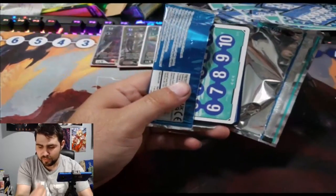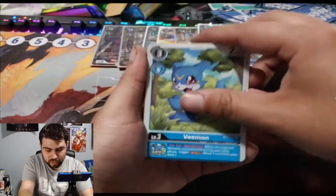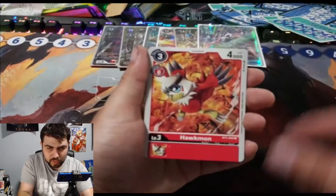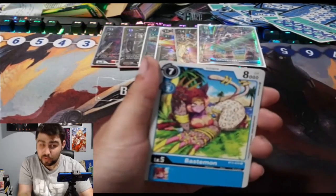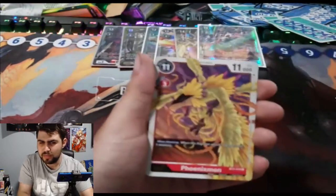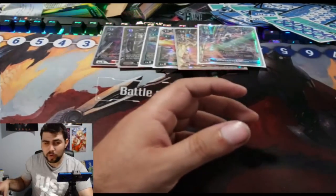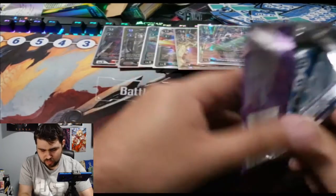I hope my fingers are starting to callous up. Arugamon, V-Mon, Positron Laser — that's a really long effect. Ikakumon, Hawkmon, Volcanic Flare. Bastimon — fun fact about Egyptian lore: the god of cats and good fortune. I think the yellow version of Bastimon is better but I don't remember if that's in 1.0 or the set after this.